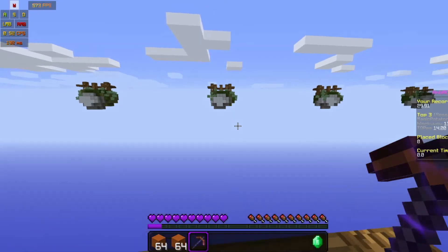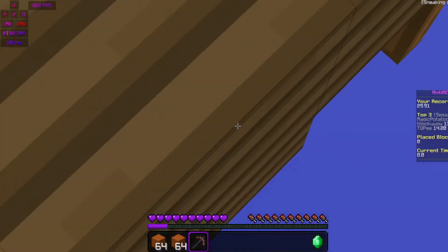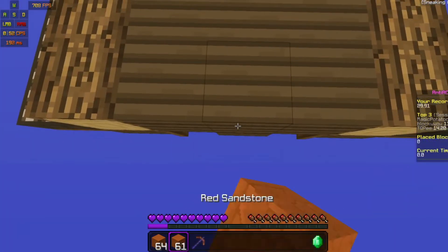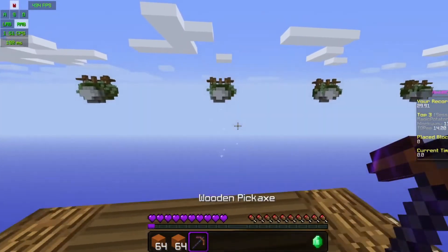So you might get banned for this in like 5 seconds, but you just have to hold on your pickaxe so you don't accidentally break a block. Then just go here, go here, and then you just walk back. And as you can see guys, we're god bridging and it's so easy.